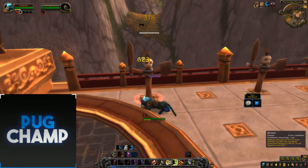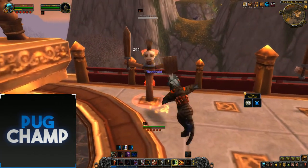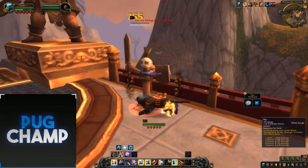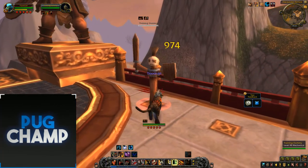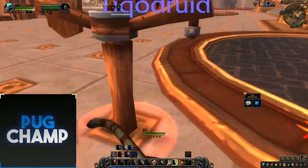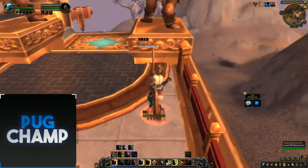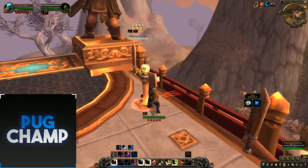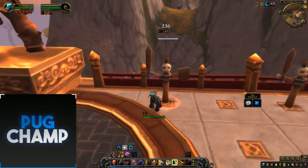You can use Berserk at the start and Tiger's Fury for more energy. Just keep up your dots and keep Savage Roar up. Reapply Rip, keep using Shred, reapply Rake, put up Savage Roar, keep shredding, Furious Bite — and just keep on shredding. So you just want to make sure you're keeping Rake on the target, Rip, and making sure Savage Roar is kept up.